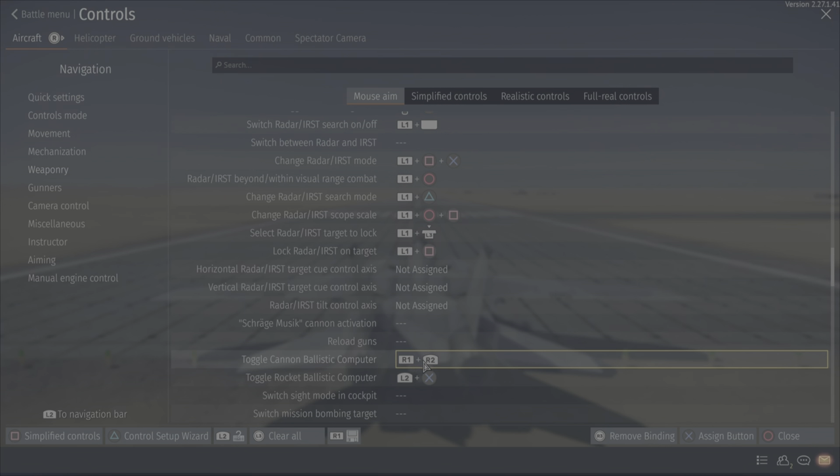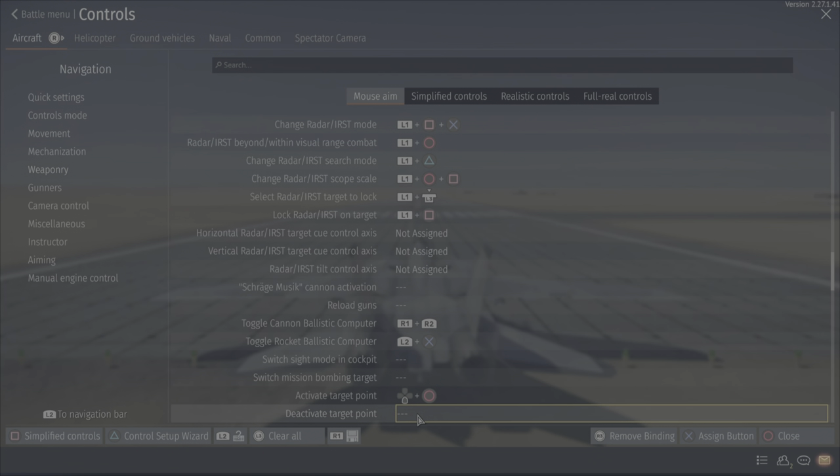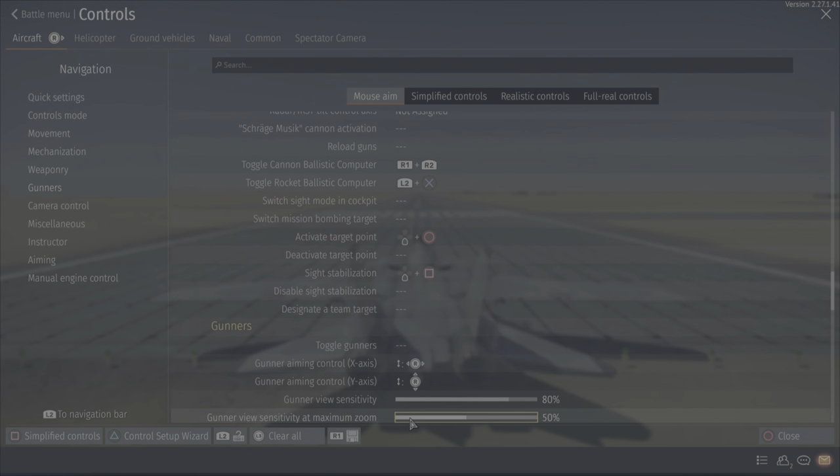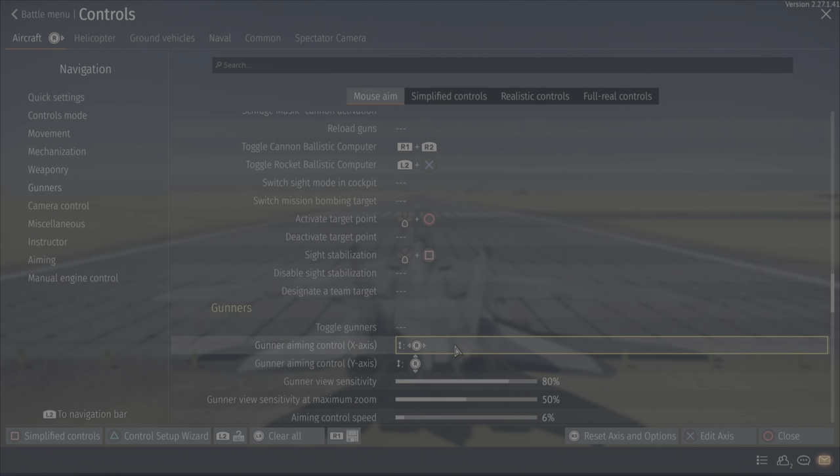Toggle cannon ballistic computer is basically just the button with the trigger — I tap the trigger. Toggle ballistics computer is a weird one; I'm not sure why I have this on here because usually it's auto-turned on, but if I do need to turn it on I just use this. Activate target point and site stabilization are all laser pod things — same thing, down D-pad.